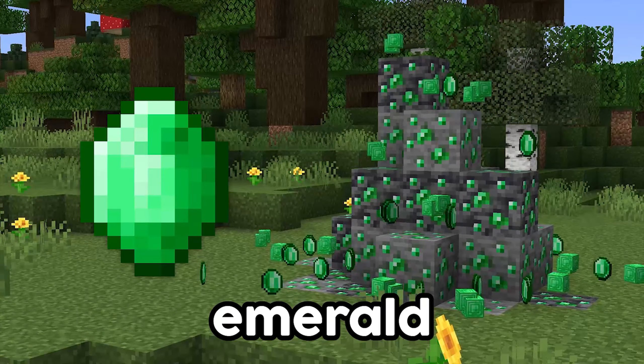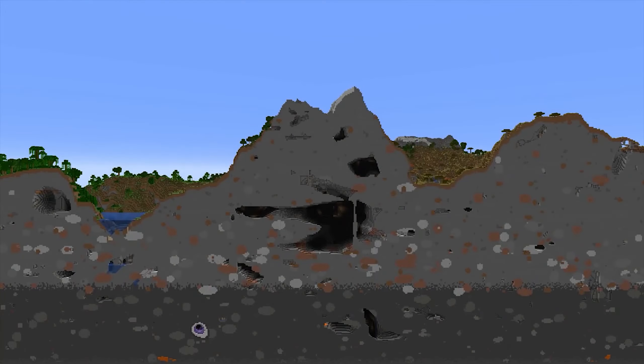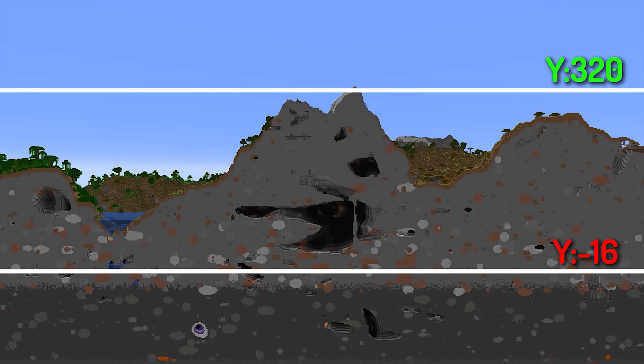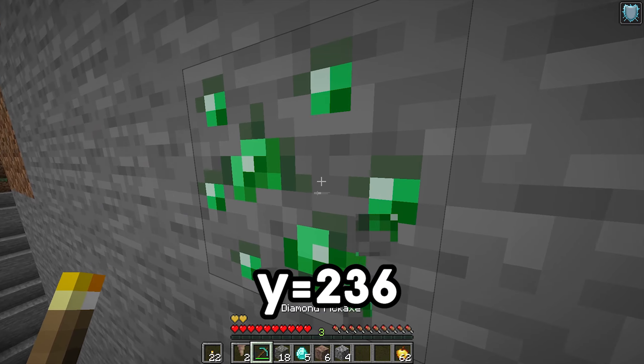Emerald ore is actually one of the rarest ores in the game, only spawning between Y -16 and Y 320, being most common at Y 236.